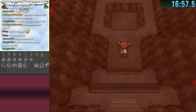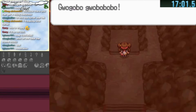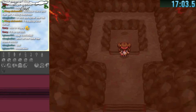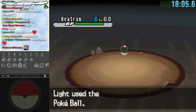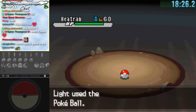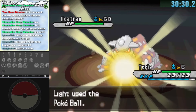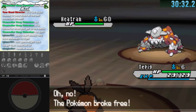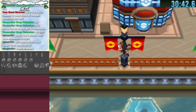Since we got the Magma Stone from our mother early on, we can encounter Heatran. With only a Tepig I make a save state to encounter him multiple times. My first Pokeball fails — at level 68 with full HP, the odds were near nothing. After the 30 minute mark I decide to leave Heatran alone and come back with better Pokeballs.